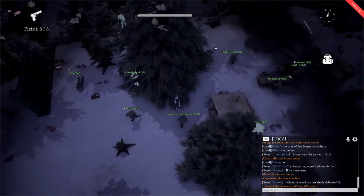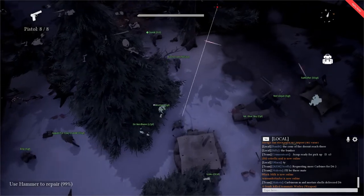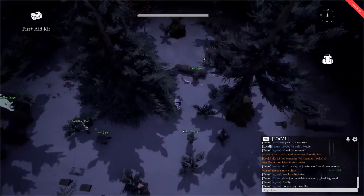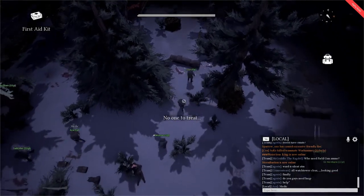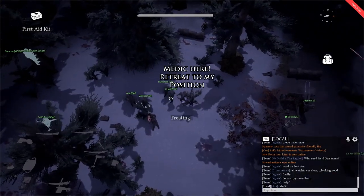For the cunning medic, in order to heal soldiers that are merely wounded or bleeding, using your local voice chat to announce yourself and get the soldier to retreat to your position is often far preferred than charging out into a hail of lead.